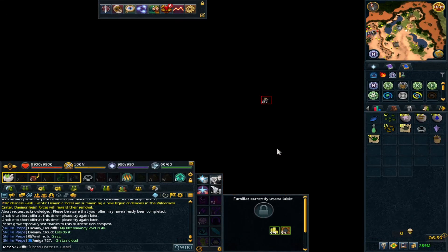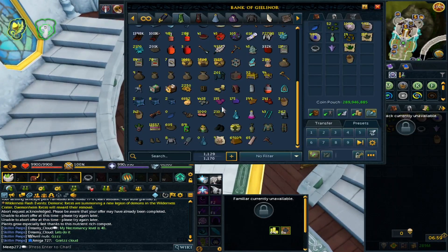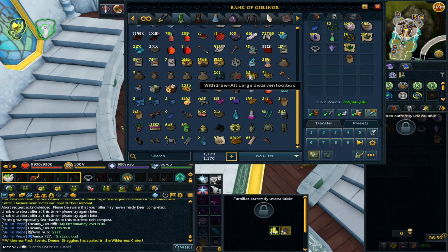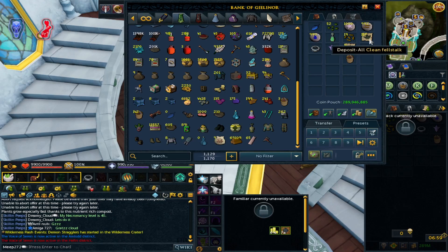One thing I nearly missed: dwarven toolboxes, which you can get through promotions or Hero Pass, can be converted into the dwarven harvester. The dwarven harvester can give you double herbs, obviously meaning double profits. It's also very good for the chain axe for woodcutting and the fishing one. I've made a video using supreme growth potions and the dwarven harvester which I'll link in the description - it's a great way to maximize your herbal profits if you're going to use supreme growth potions from Player-Owned Farms.